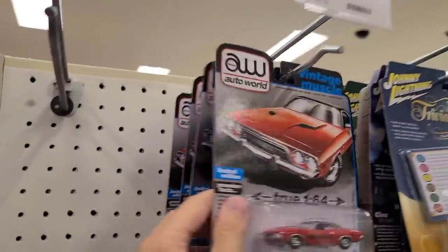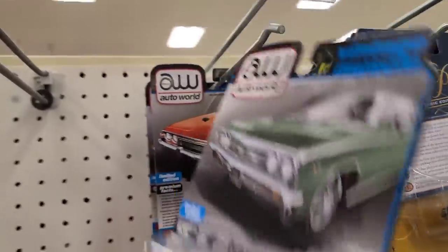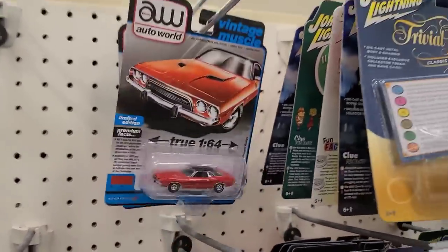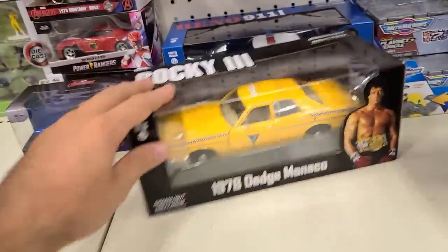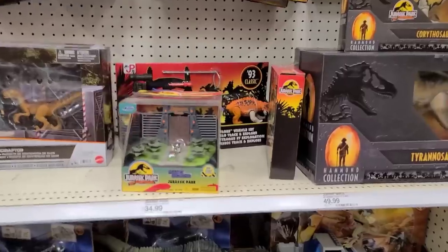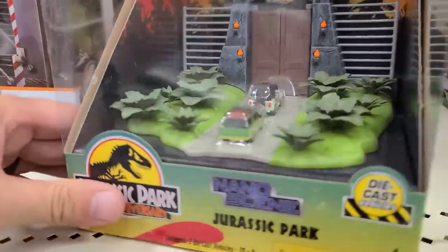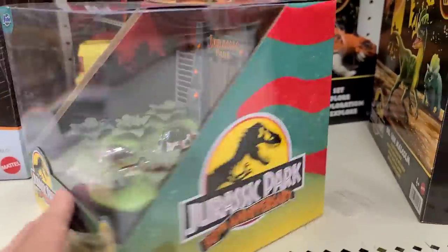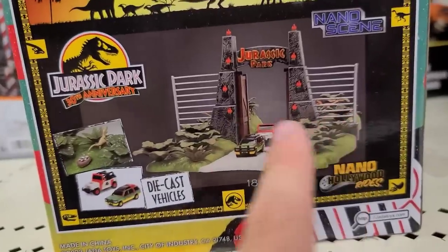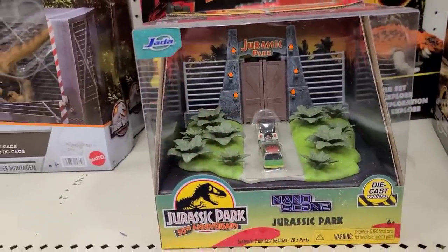Last thing here are these Auto Worlds — there's my favorite Chevelle. Actually, I see something down here: some larger M2s. No Ultra Reds there. Let's look at these real quick — there's the Reno, Rocky, and another Reno. Now I've already snagged one for myself, but the Nano Scene from Jada — the Jurassic Park set — do you guys see this? It's pretty awesome. It comes with raptors in the back, both cars, and the gates. Compared to the Mattel version with basically the same gates, this is a much smaller price tag. That's the way I would go. Heading to another Walmart.